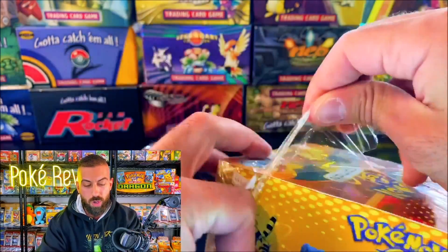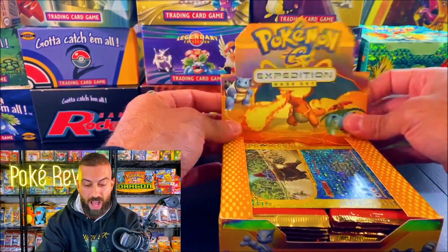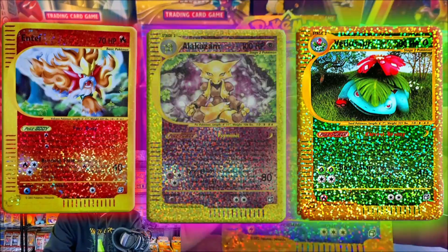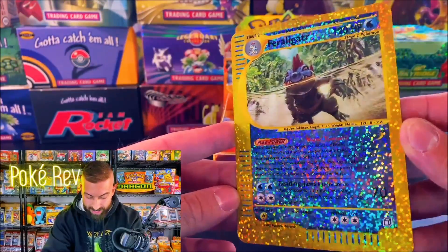Here it is — my hands are already shaking. Let's flip the top up and see what we got under the hood. We got the Feraligatr box topper, one of, I believe, four that you can get out of here. These are called box toppers — jumbo cards on top of every single one of the E-Series sets. We got the Feraligatr. Look at that sparkle. You don't need a diamond; this is better than a diamond.